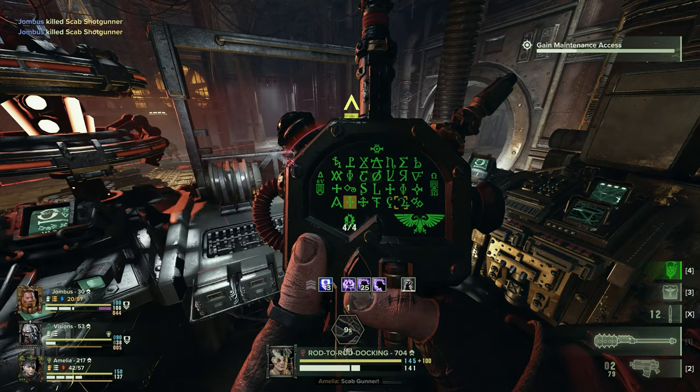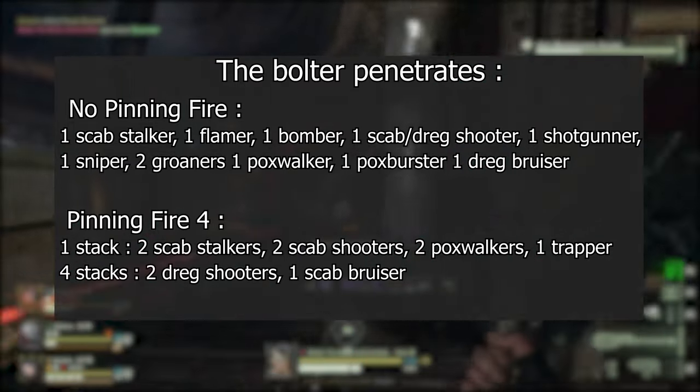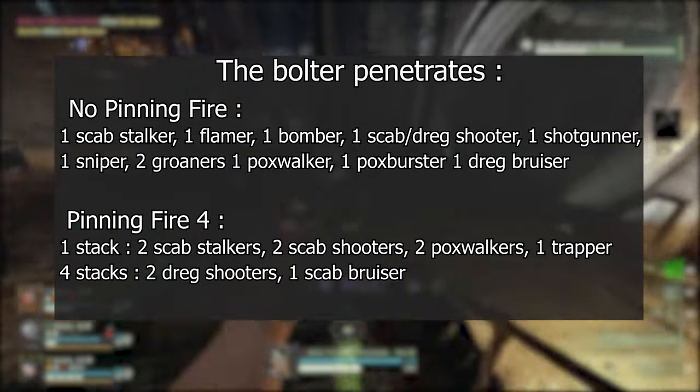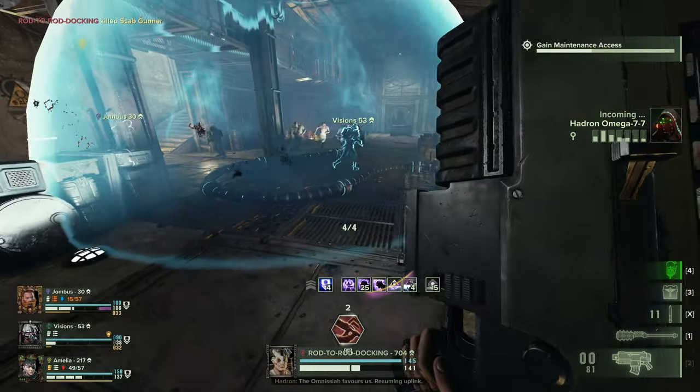You've got some options for perks. Flak is a no-brainer, but the second perk is up to you and how you gambled with Hadron. Unyielding is good if you want to clap bosses, Maniac is good if you hate Mutants and Ragers, and Elites is also alright.